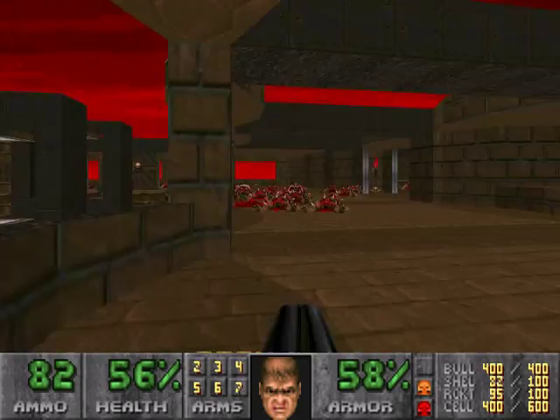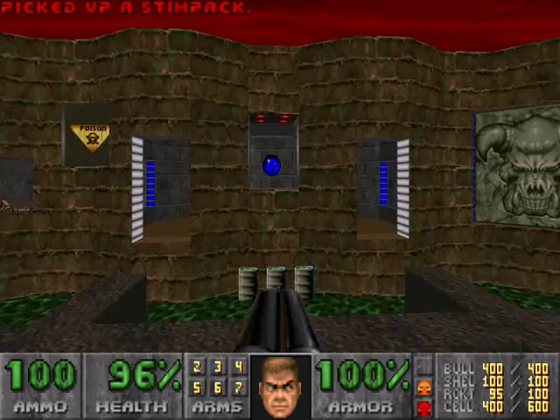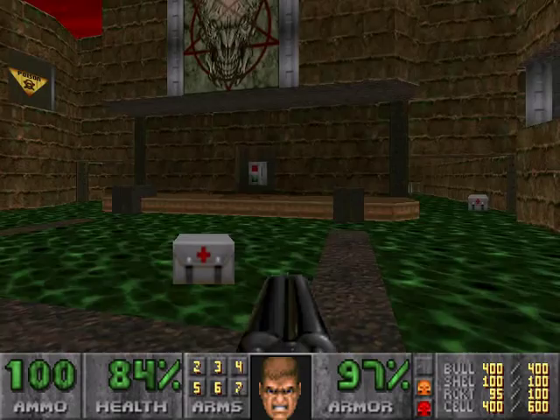Press the yellow switch. Then you can come back and lower that, and step in it. Now, to get that soul sphere and the last secret — uh-oh.